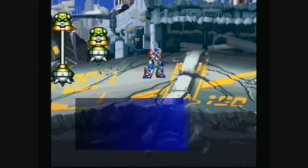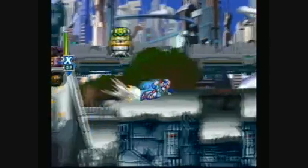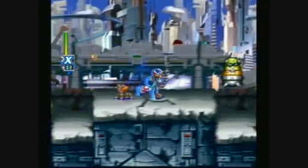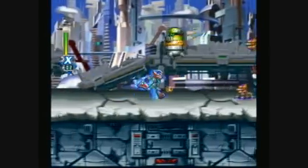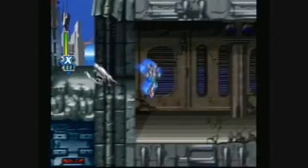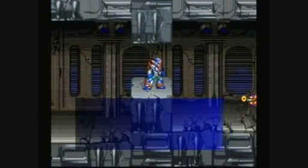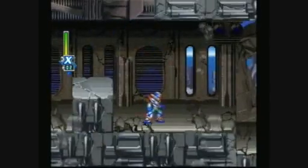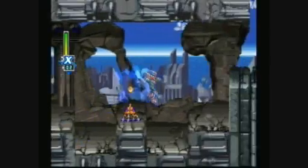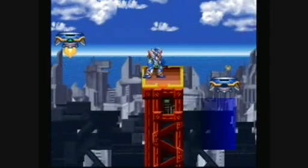X keeps his armor from Mega Man X4 — but he only keeps it if you select him for the first mission, because you can select between X and Zero for different levels. What I lose by picking X in the first level is Zero loses his Buster, but since I'm not planning on picking Zero, that means nothing to me. The armor from X4 was pretty good.